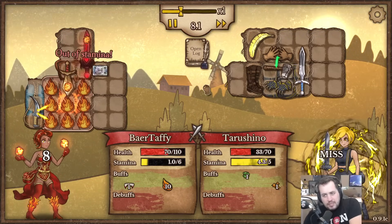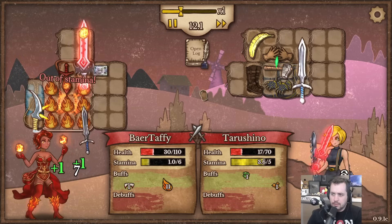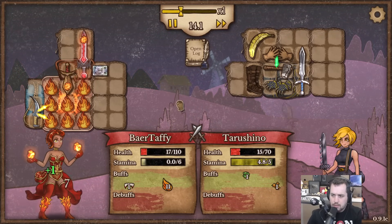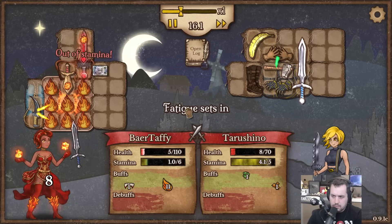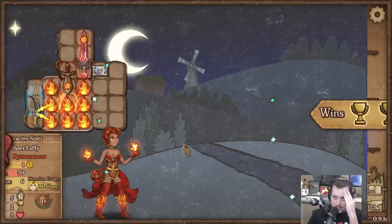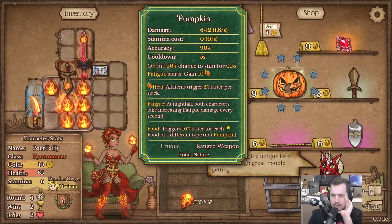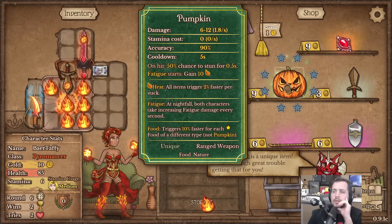Just having an additional weapon, especially when it's stamina-free, is going to be a pretty big difference maker. Oh boy - is that the battle rage or whatever it's called? Oh my goodness, we're getting close but struggling early on here. Unique pumpkin again - interesting. Triggers faster for more food.